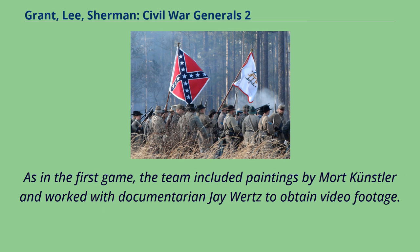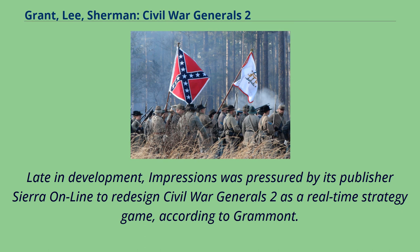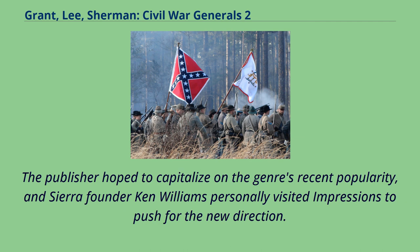As in the first game, the team included paintings by Mort Kunstler and worked with documentarian Jay Wertz to obtain video footage. In June 1997, an in-development version of the game was shown at the Electronic Entertainment Expo. Late in development, Impressions was pressured by its publisher Sierra Online to redesign Civil War Generals 2 as a real-time strategy game, according to Grammott. The publisher hoped to capitalize on the genre's recent popularity, and Sierra founder Ken Williams personally visited Impressions to push for the new direction.